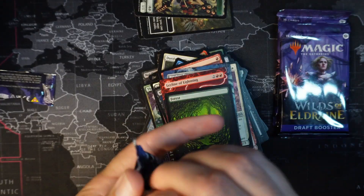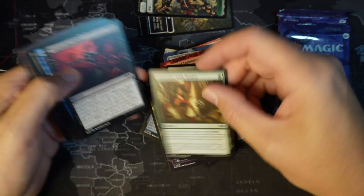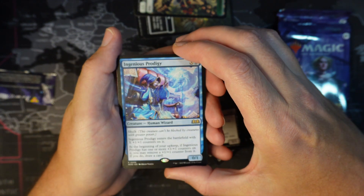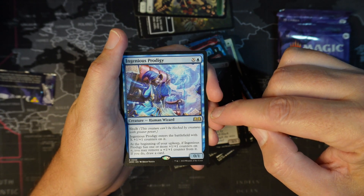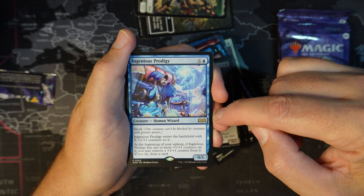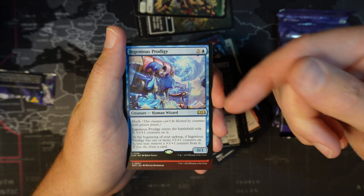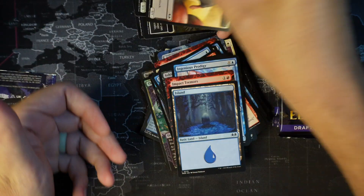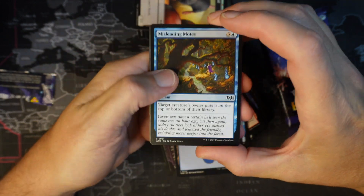Going on to pack number 4. Spell Stutter and some commons and uncommons. Ingenious Prodigy — 1 blue, X colorless. Skulk: this creature can't be blocked by creatures with greater power. Ingenious Prodigy enters the battlefield with X plus 1 plus 1 counters. At the beginning of your upkeep, if Ingenious Prodigy has one or more plus 1 plus 1 counters on it, you may remove a plus 1 plus 1 counter — if you do, you draw a card. That is some pretty spicy stuff. Impact Tremors, Highlands Rat. I prefer opening set boosters because you have a chance to get a nice set card — what do you guys like opening more, set boosters or draft boosters?